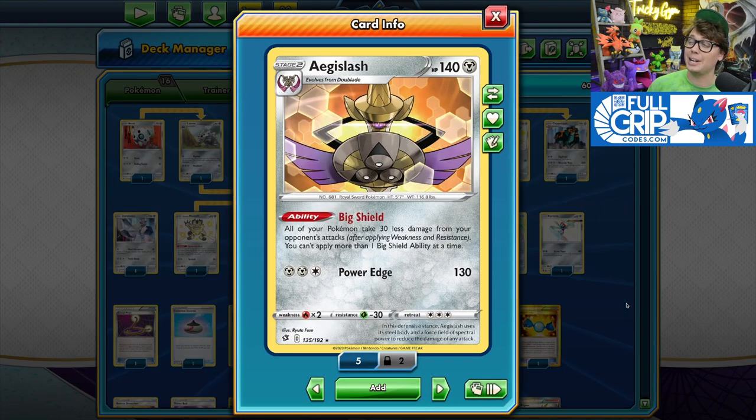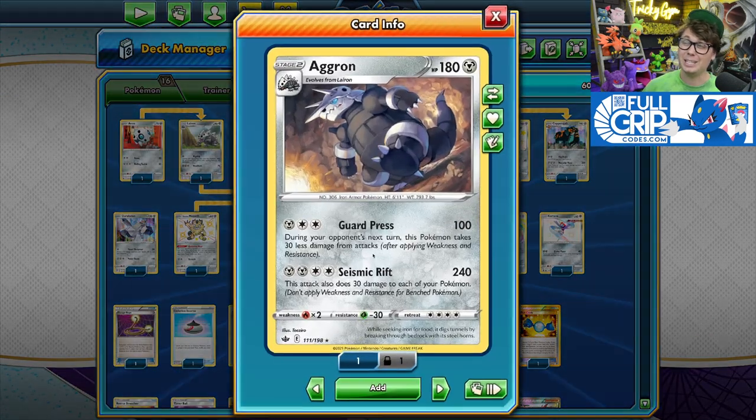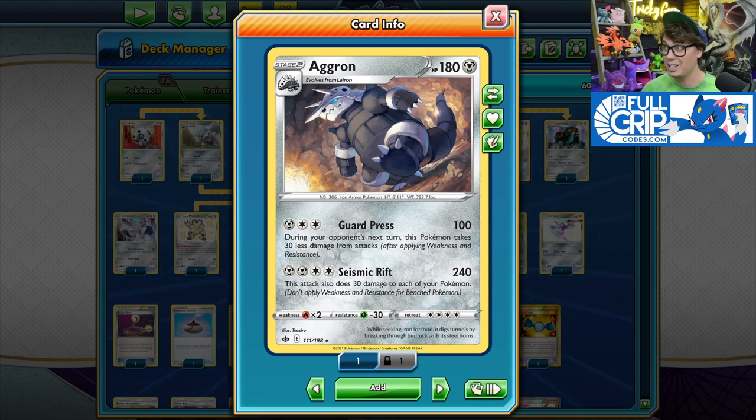The goal of this deck is to set up an iron defense with Aegislash and its Big Shield ability, which reads: all of your Pokemon take 30 less damage from opponents' attacks. An ability like Big Shield can have a big impact on the outcome of the match. Pokemon like this don't really see play in Standard or Expanded, but Big Shield is very good in Gym Leader Challenge format, effectively boosting all of your Pokemon's hit points by 30.